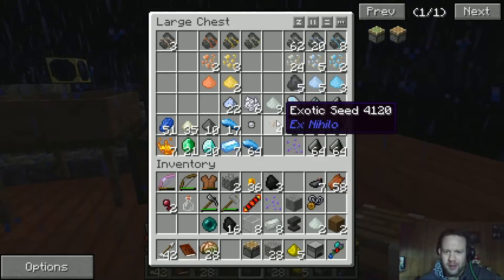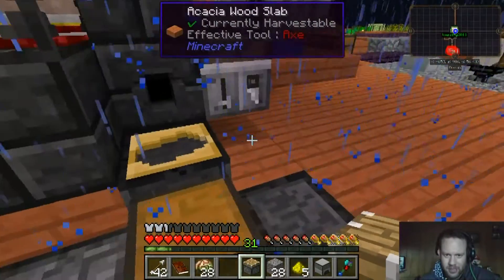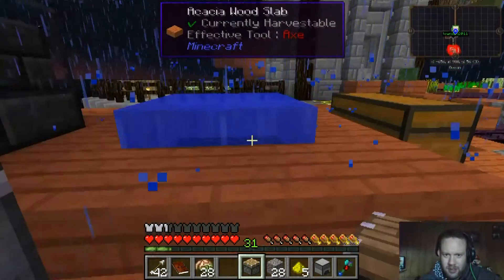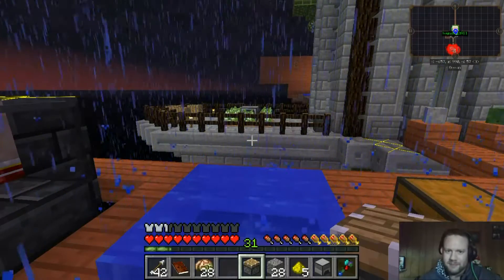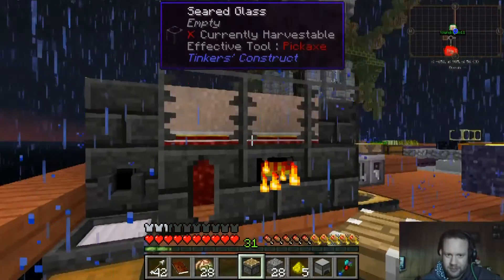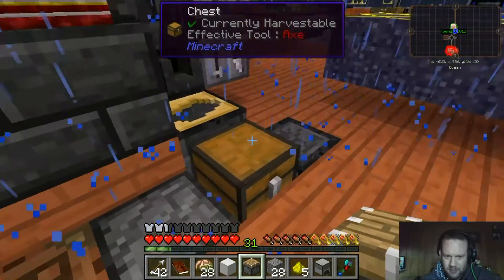I figured out what those exotic seeds are for — they're actually to grow jungle saplings so we can start having our own jungle trees. That's cool, because they'll be big trees, but I don't know if the lumberjack can handle something that big. Maybe we need to go to the iron one, and I don't think the iron one is even that much more expensive.